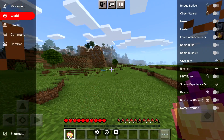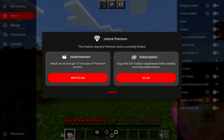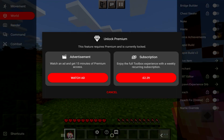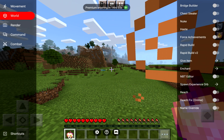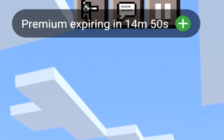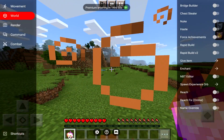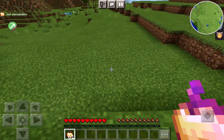In world options, there is bridge builder and chest stealer. These are under the premium version, which you can access as a weekly subscription, or you can watch an advert. Watching an advert gives you 15 minutes of premium every single time. I decided to watch an advert just to show you — at the top you can see premium expires in 14 minutes 50 seconds. So we got access to a couple of features such as the bridge builder and things like this as well.